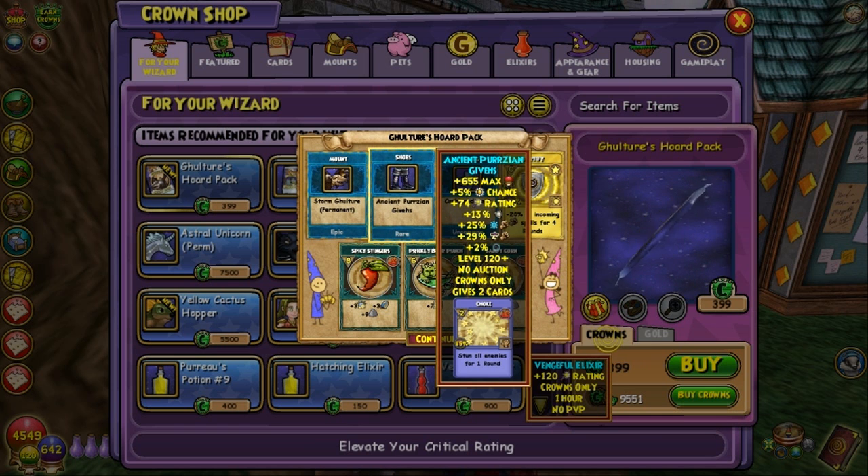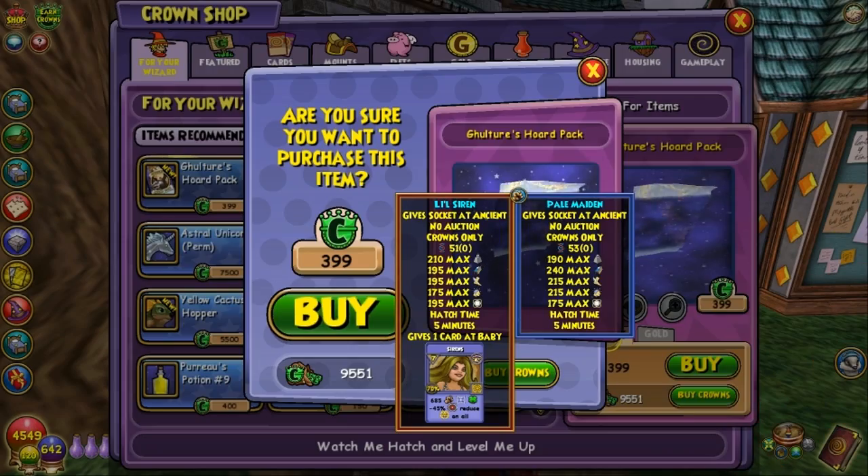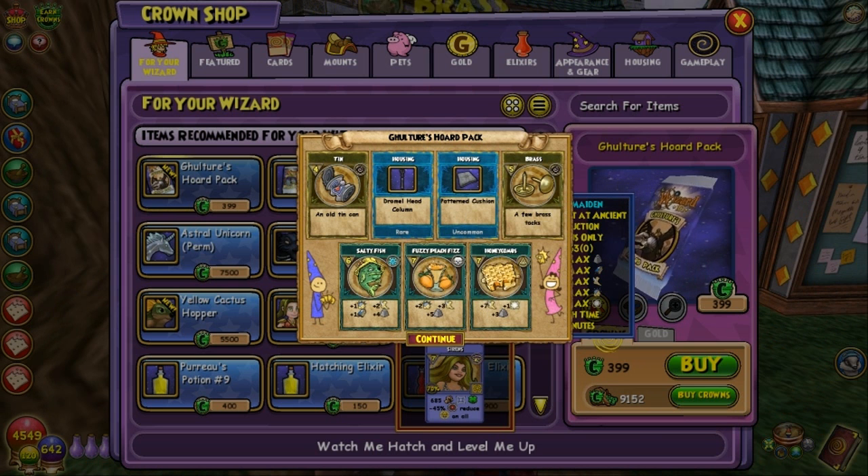We got Ancient Persian - what the heck is that word? It looks like G-E-A-S. Givens - gives me some boots already. Let's see if we can get that pet. Drama head column. Pattern cushion. Boy, they're all about their cushions in this place, aren't they?